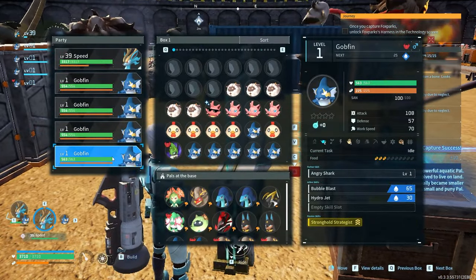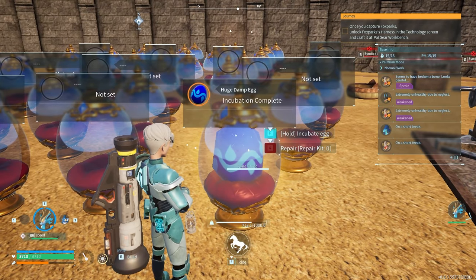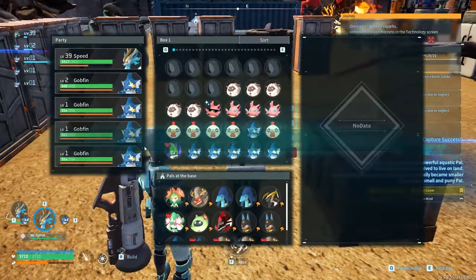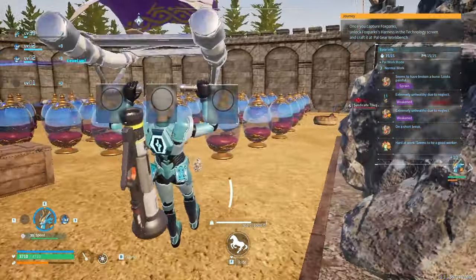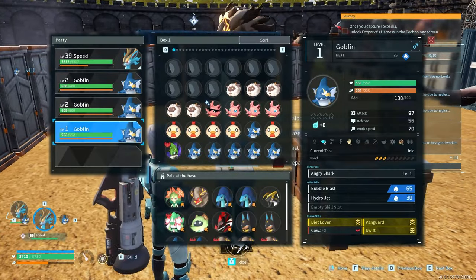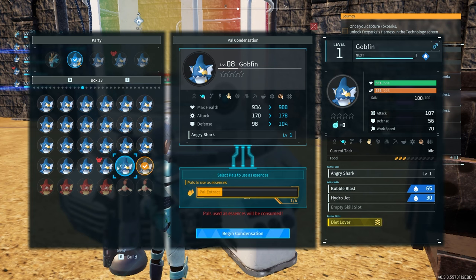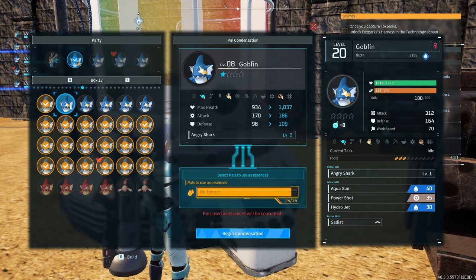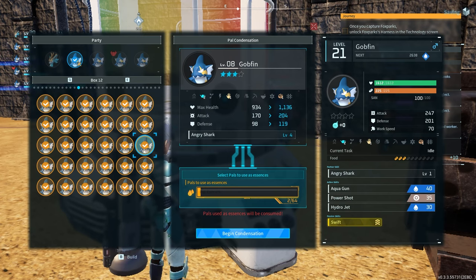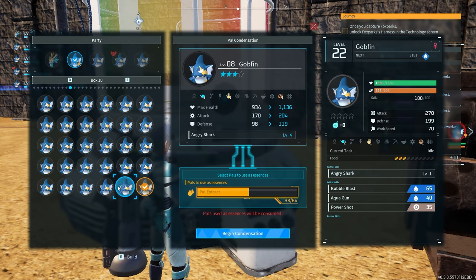I don't think there's anything else that directly helps me increase my own personal stats. Obviously these Gobfins aren't going to be set out because I'll be on top of the Azerobe the whole time. With the Azerobe, I'll also need a couple of them — I'm going to want at least four to five because the one I'm standing on will inevitably get killed and I want to have extras. So along with making four Gobfins, I'll also want to make a couple of those. During this whole time I'm making cake and breeding all of these pals slowly but surely. We now start condensing everything together to make the perfect Gobfins to give me the most attack possible.